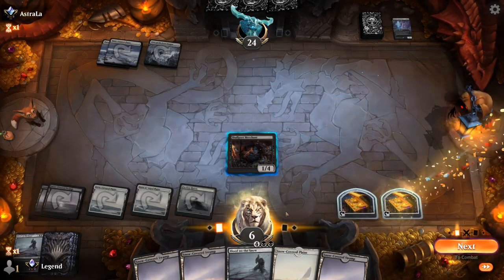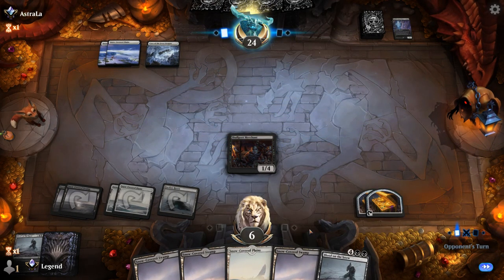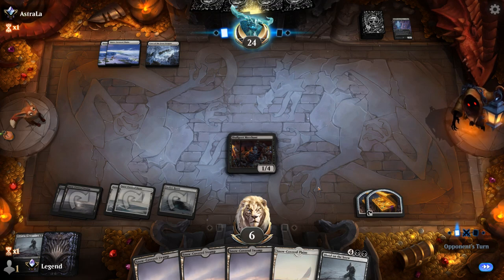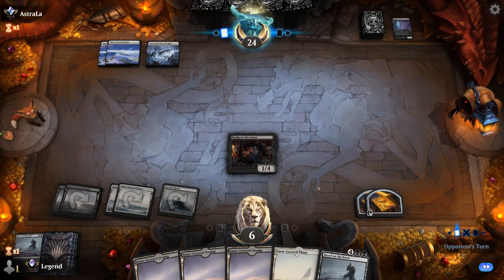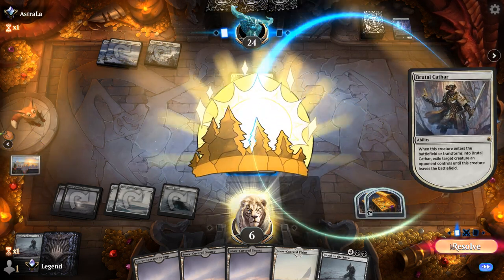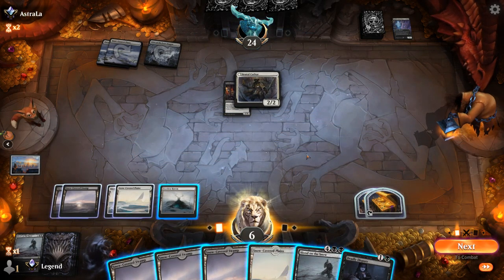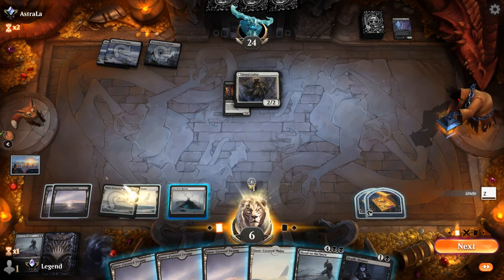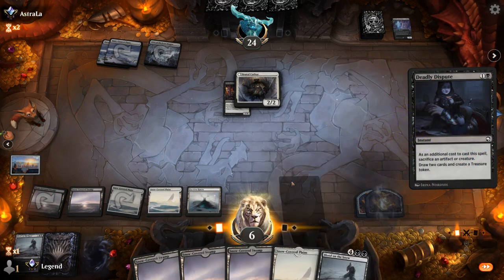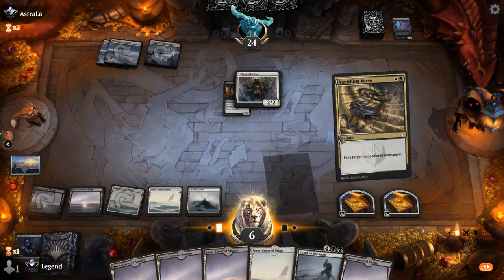Now I'm flooding out a little bit, but we can use Merchant to sacrifice our Treasures to draw more cards. We've got a backup sweeper in hand, so I don't hate my position — just need to find one of our five mana plays to start closing out the game. Brutal Cathar to exile the Merchant — that's fine. I could cast Dispute sacrificing a Treasure to see what else we pick up. Vanishing Verse, and I'll just exile the Cathar now.